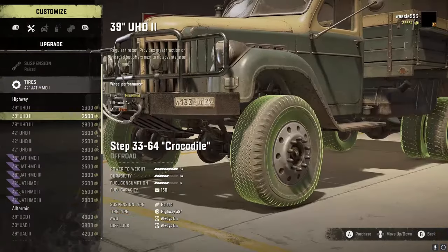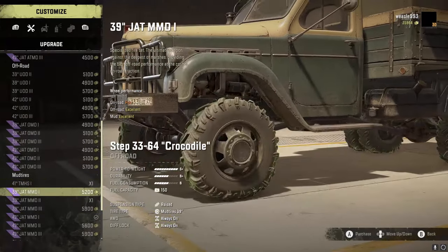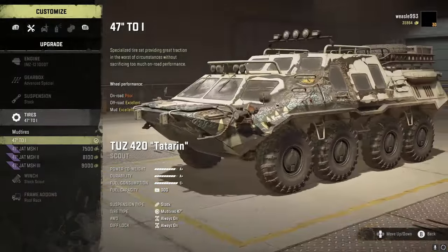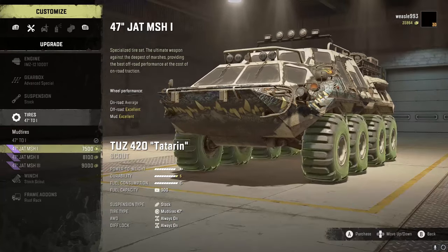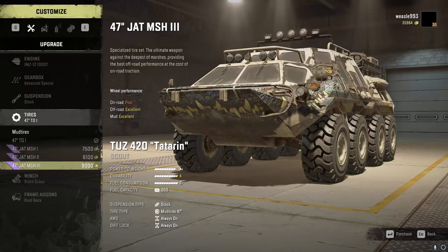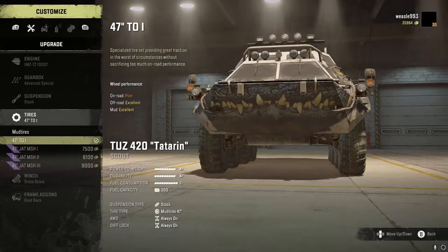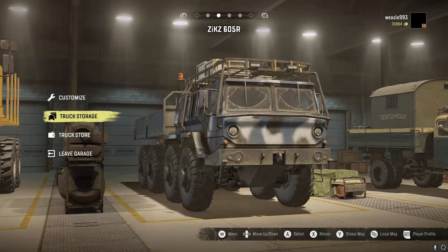And here's the crocodile. Previously it had 42s everywhere and the biggest mud tires you could get were 41s, but you can now get 42s — so you gain one inch with the crocodile. For most trucks that have unique tires such as the Tuz, you're going to want to keep those normal Tuz tires. They have an 8.0 mud rating; the MSH1s have a rating of 3 in the mud, the 2s have 3.2, and the 3s are 3.1. The difference of 3 to 8 means you're going to want to keep those unique tires.